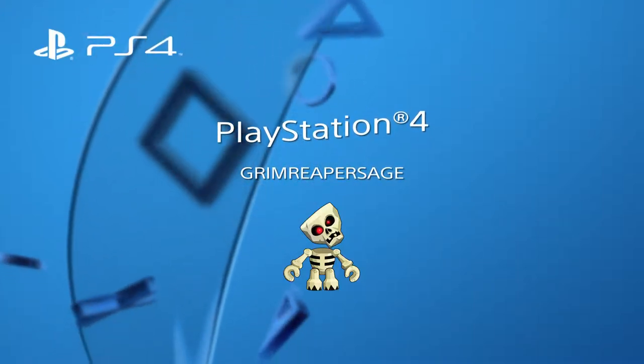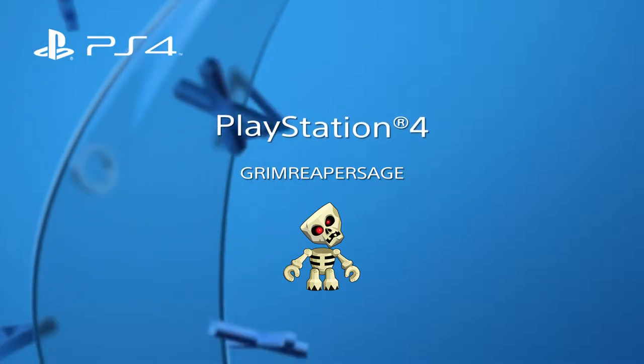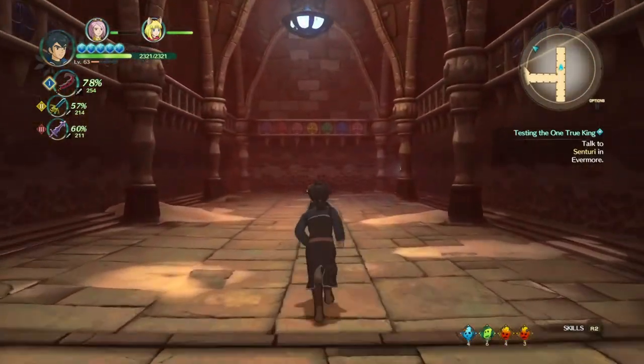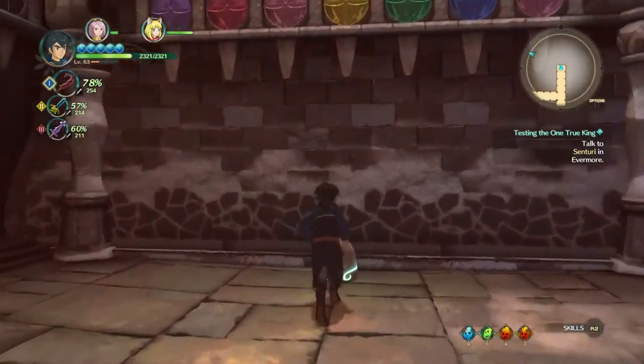What's up everyone, this is Grim Reap Sage. This is Noah Higgledee — this one is for Tea Kettle the Toasty. It's in Bleachbone Shrine, which is in the Drylands. It's quite a big shrine as well, there's a whole load of stuff in it.